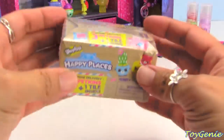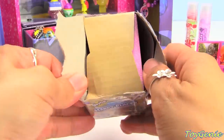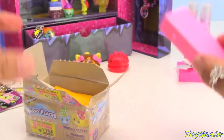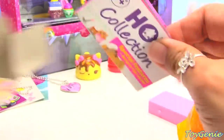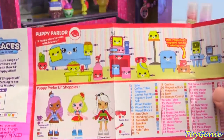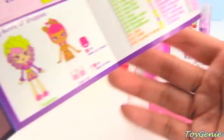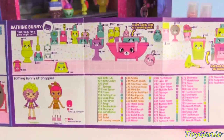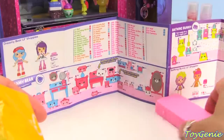And now let's check out the Shopkins Happy Places. You get three surprise characters in each one of these, plus a tile. This is a pink tile with the daisies on it. Let's see what we get. Here is the collector's guide. There are four different categories, and all of the ones you can collect are Petkins. Puppy parlor, Kitty Kitchen, limited edition — Dreamy Bear and Bathing Bunny. When you get the pink tile, it will be all from the Dreamy Bear collection. So let's see what we get.